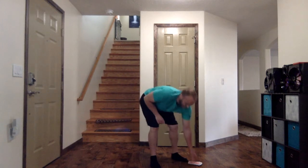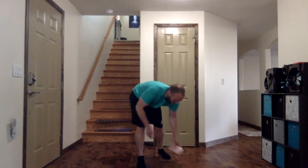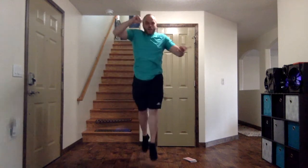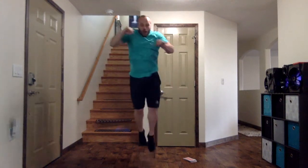Let's get another card here. I'm going to close my eyes. And it is a king of hearts, which means 10 scissor jumps. Left foot in front. Go. 1, 2, 3, 4, 5, 6, 7, 8, 9, and 10.